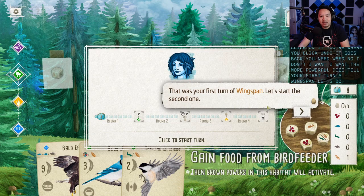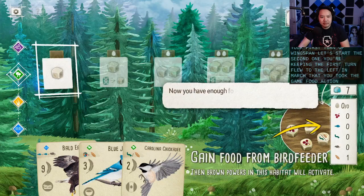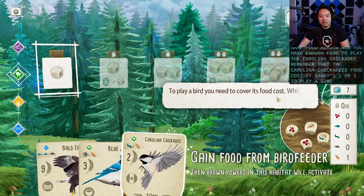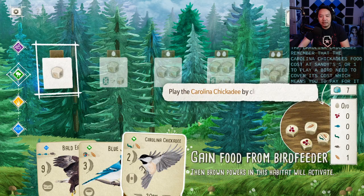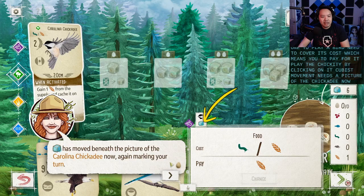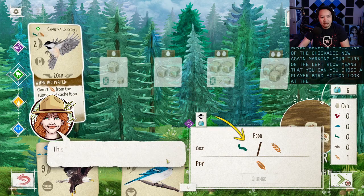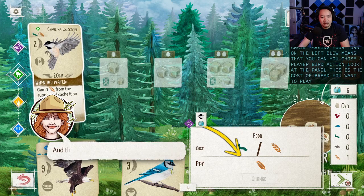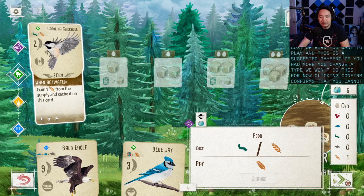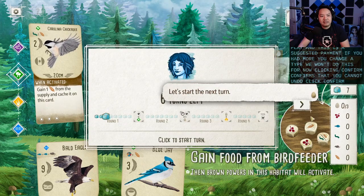That was your first turn of Wingspan. Your cube flew to the left and marked that you took the gain food action. Now you have enough food to play the Carolina Chickadee. Remember that the Chickadee's food cost says it needs one seed or one invertebrate. To play a bird, you need to cover its food cost, which means you need to pay for it. Play the Chickadee by clicking on it. The cube has moved beneath the picture of the Chickadee, marking your turn. This is the cost of the bird you want to play, and this is the suggested payment. Clicking confirm confirms — remember that you cannot undo. Next turn, turn three.